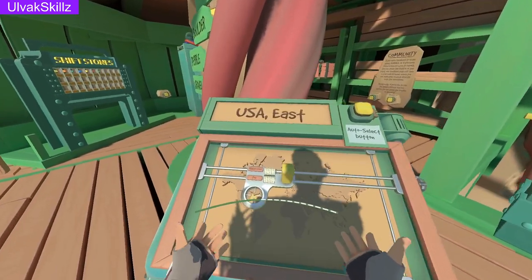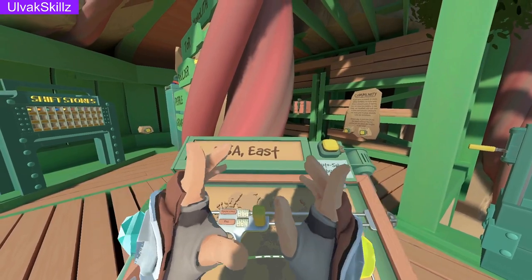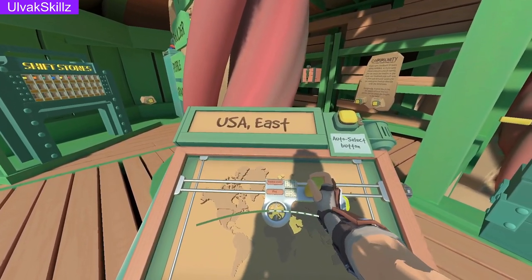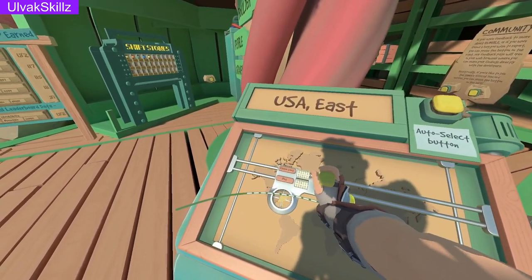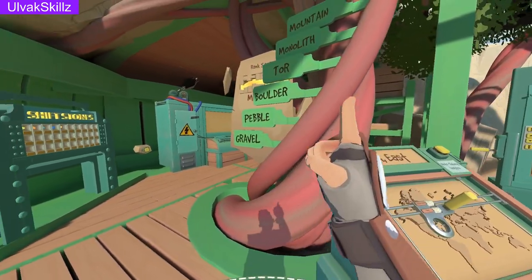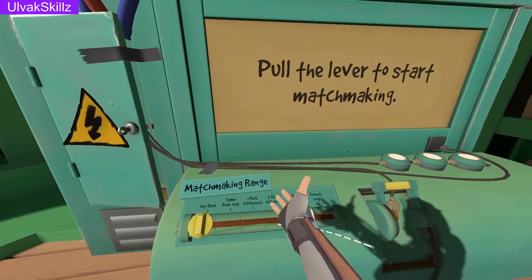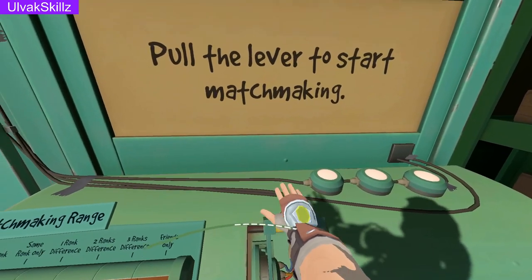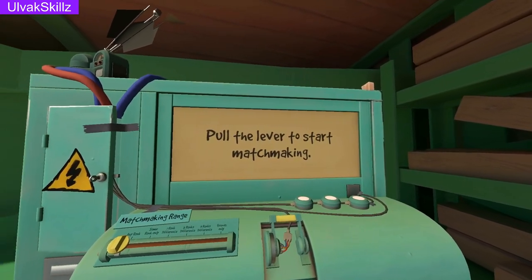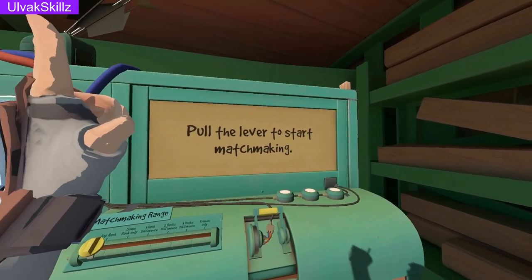The region board is where you select your area to find nearby players. Right now there's a low player count so everyone tends to jump on US East for US players, Europe for European ones, and Australia for the very few Australian players. After selecting your region, walk over to the matchmaking board and select same rank, one rank, two ranks, three ranks difference, or friends only, then pull the matchmaking lever. You'll hear some dinging and it'll find a match. If you're waiting for a match you'll be host; if you get an instant or very short queue you may be client side. Every time you rematch the same player it will swap host.